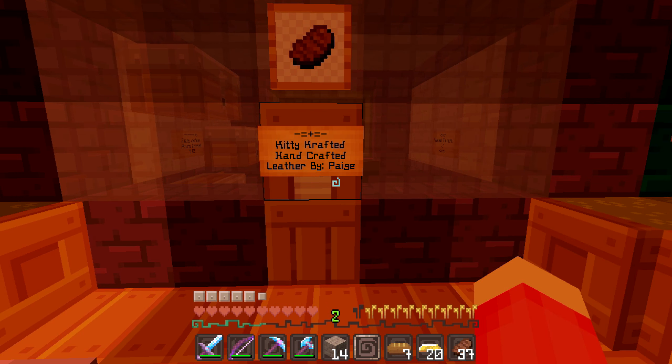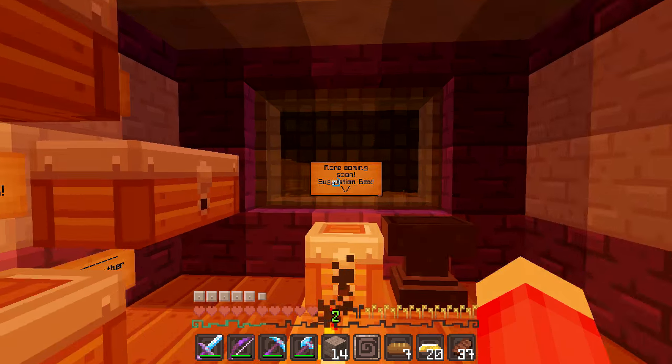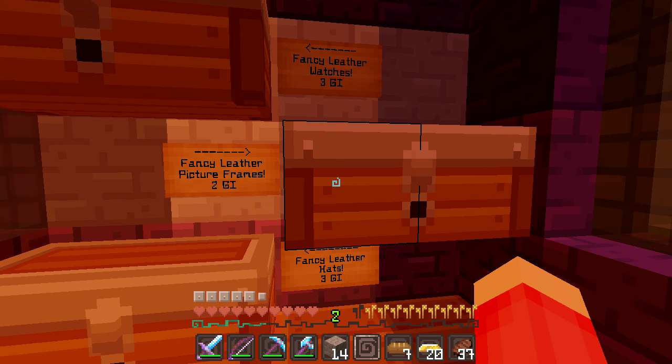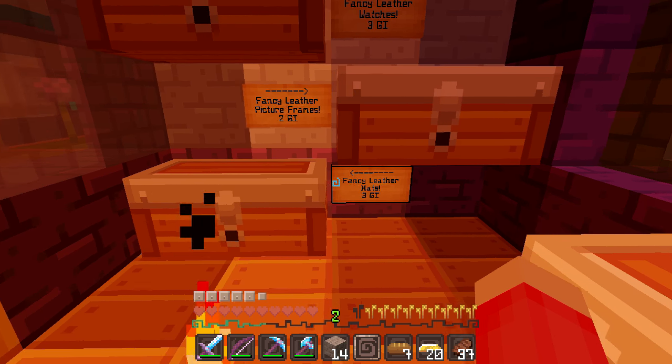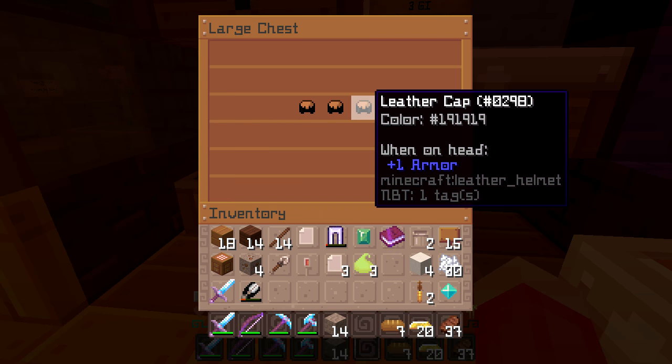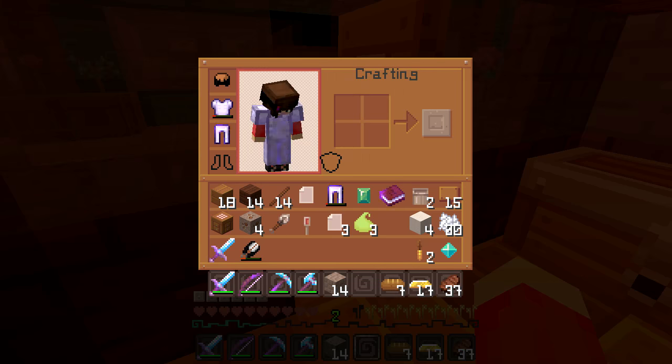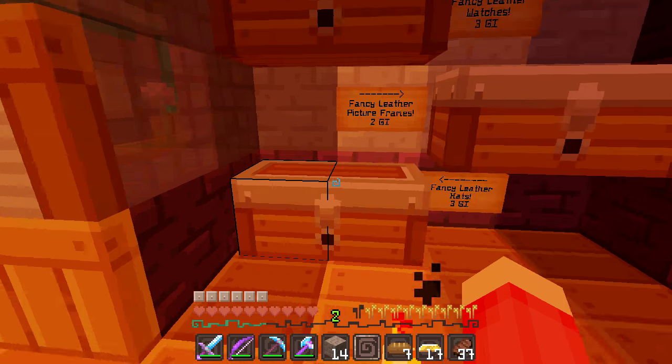Next we have Kitty Crafted — handcrafted leather by Page. They have fancy leather watches, fancy leather picture frames, and fancy leather hats. I think I might take one of those fancy leather hats — there we go, and we can put this on. Oh, we look nice!